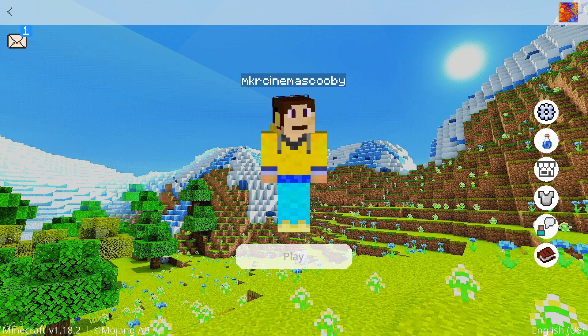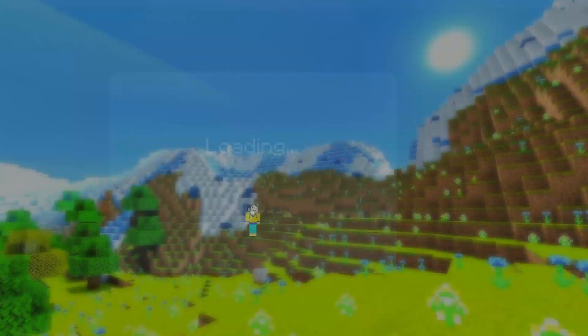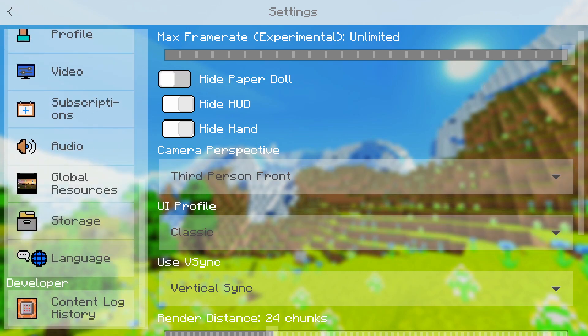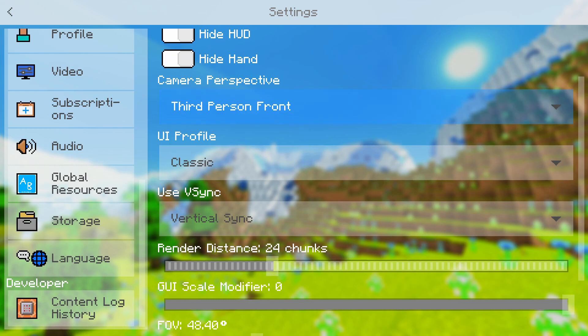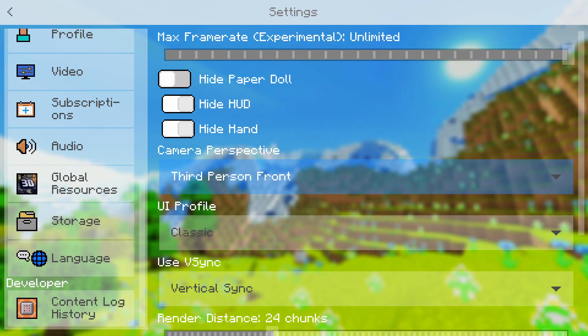It just looks epic — everything kind of bounces in, which is super epic. Over here on the right you can see all the different options. In the options menu you have a new kind of background which is super awesome, and it even comes with a frame rate limiter up here, along with different FPS-related settings, which I think is super awesome.